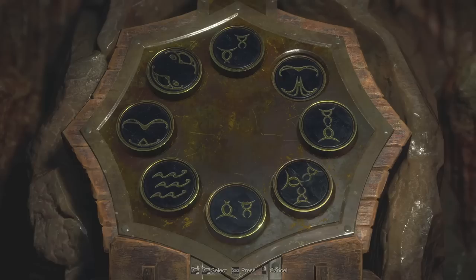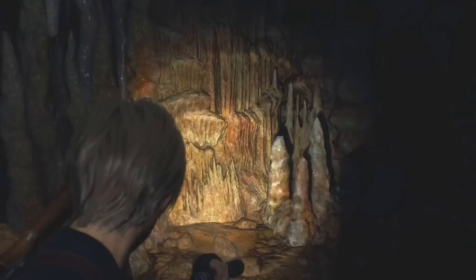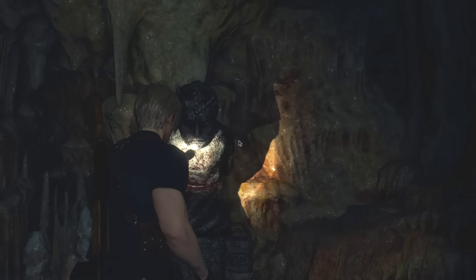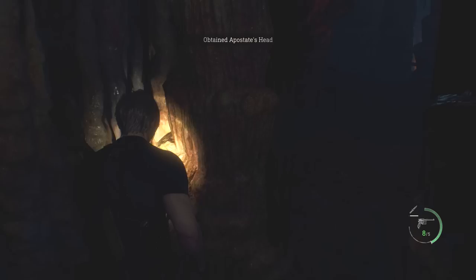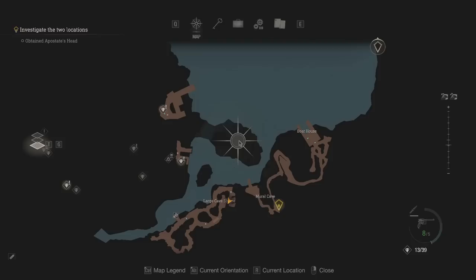I think it's that one, that one, and that one — they're the three. An apostate's head. I guess I'm going to find the other one on the northeast side of the lake. It looks like we're pretty much done here, so let's get back to the boat and continue exploring around the lake.